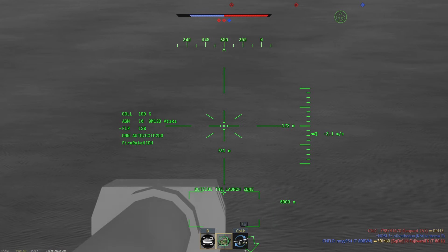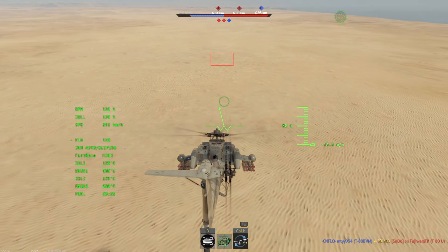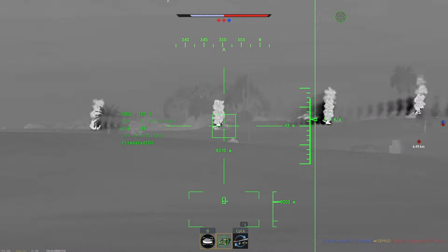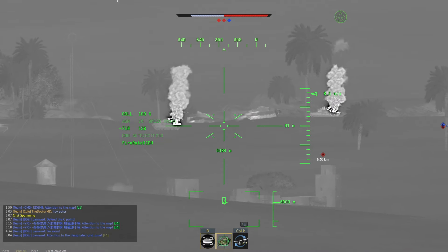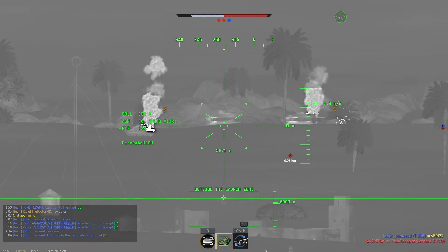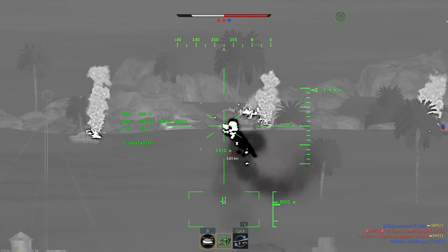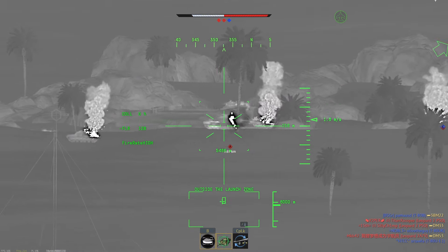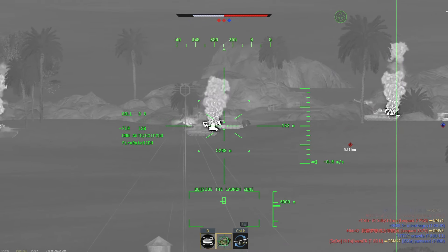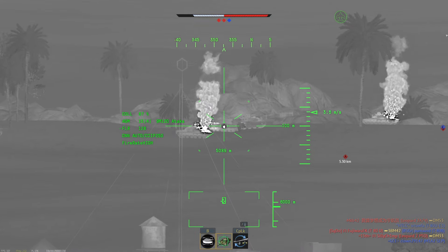This is why there are Black Hole Battle Ratings, like 10.3 to 11.3, 11.0 to 12.0, and 12.0 to 13.0 in Air RB; and 9.3 to 10.3, 10.3 to 11.3 in Ground RB. These are where the high-tier premiums and good event vehicles go. People will always go for high-tier premiums because it allows them to grind all the tiers below it, so if they want to fill out or start a tree they haven't touched, a high-tier premium is a fast way to go about it.